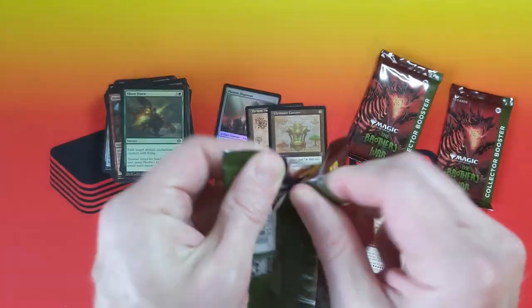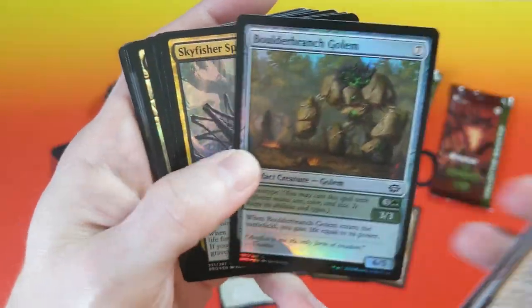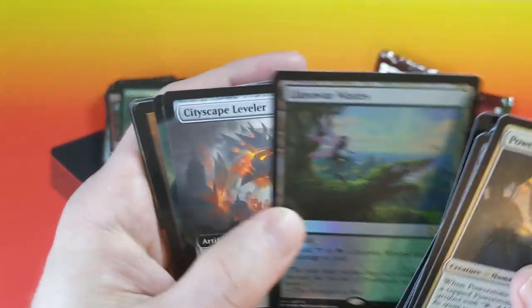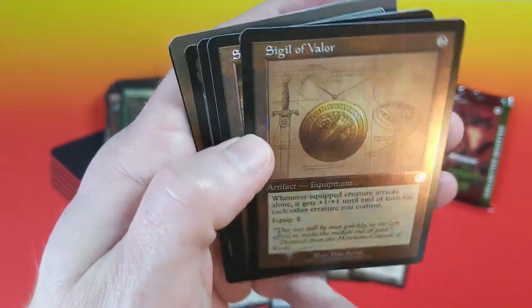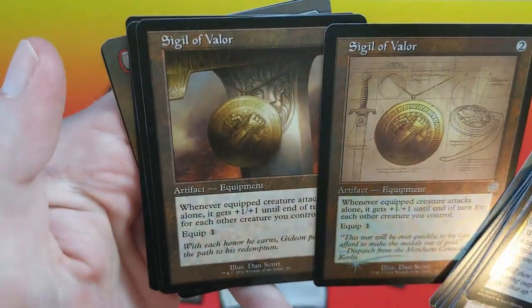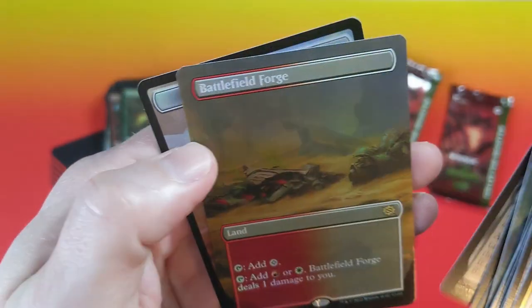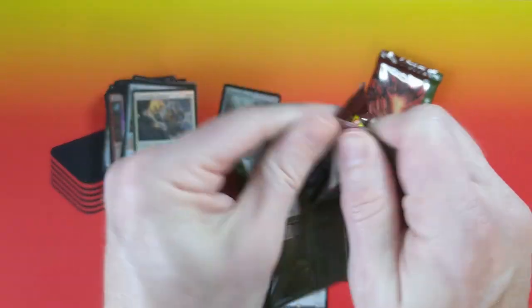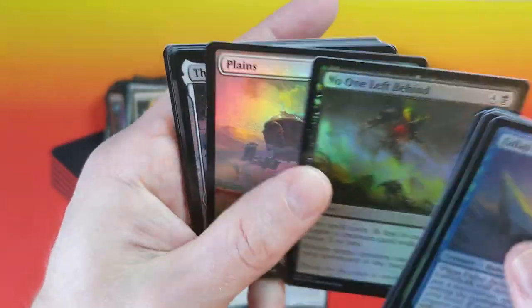Four packs to go. Let's pull through for Charles and make this an absolutely epic first patron-sponsored box opening video. Heavyweight Demolisher. The Swamp — those special showcase Swamps. Cityscape Leveler. Two Sigils in a row. Door to Nothingness again — foil, but not the Shattered Glass. Battlefield Forge. Those special Swamps and all the showcase versions always go for more than the other lands. People are willing to pay more for the cool-looking Swamps than anything else.